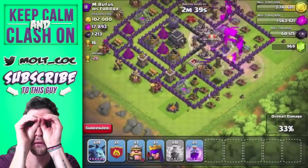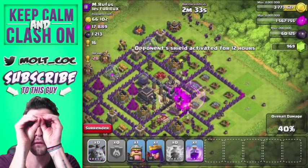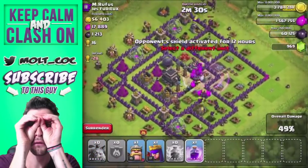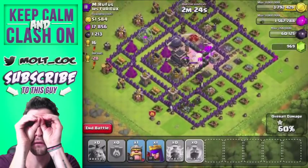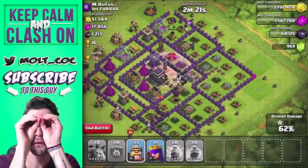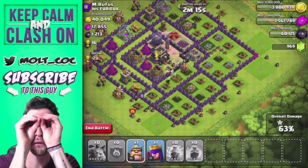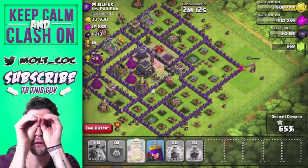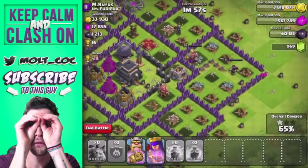We're attacking from the whole bottom portion, getting into the center of the base. We'll drop another rage spell as they push in, and we can drop our clan castle right there. The minions are just crushing the center of this base right now. Hopefully they can take out the town hall, but those wizard towers might be a problem. We're at 60% and got so close to the town hall.